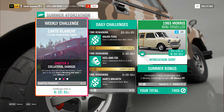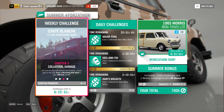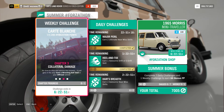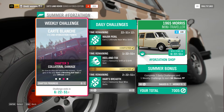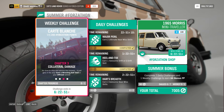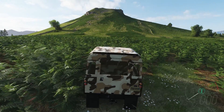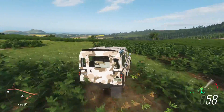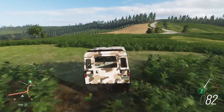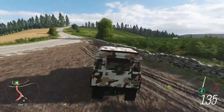Chapter 3: Collateral Damage. No time to stop and admire the scenery — it just gets in the way. Earn a Wrecking Ball skill in your off-road vehicle. This one should be easy; it's really just a matter of breaking stuff. I think it has to be fences and stuff like that — I'm not even entirely sure.